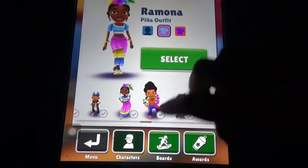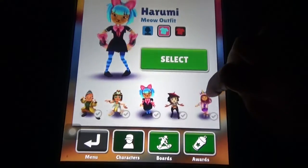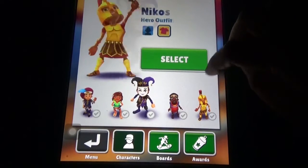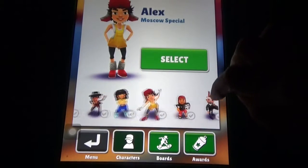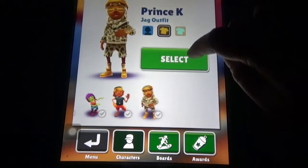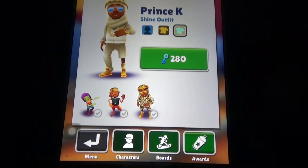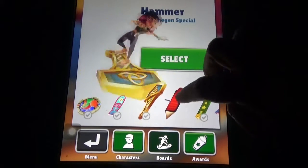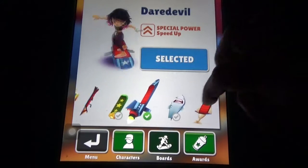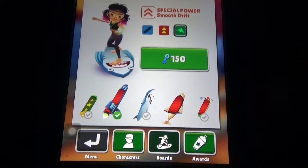We've almost bought all the characters. The upgrading also uses keys — for example, for this character we need 280 keys. Coming to the boards, we need to buy them with coins and some boards we can upgrade using keys. So we buy with coins and upgrade with keys.